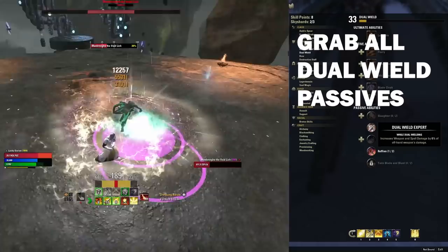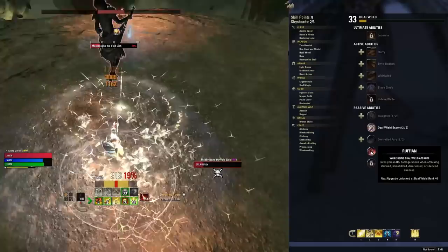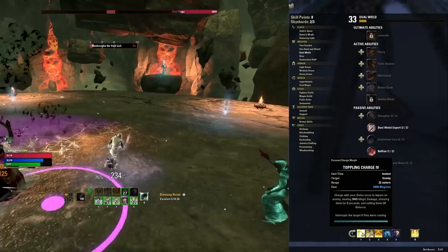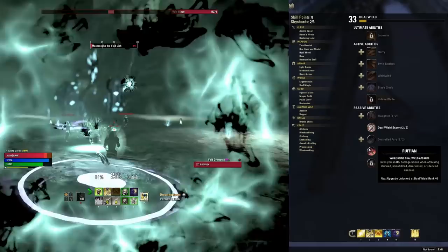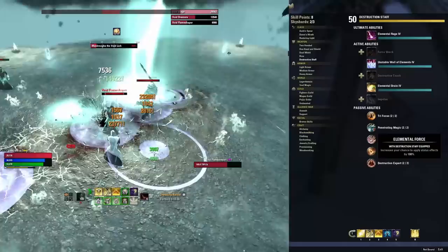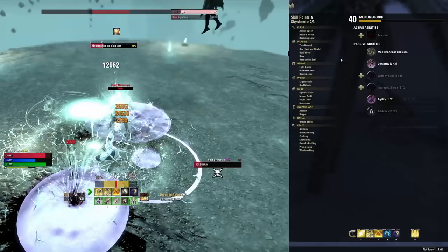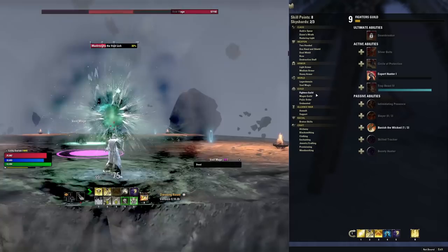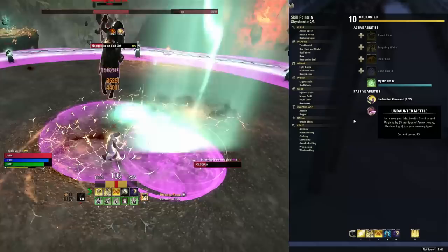In the Dual Wield line, grab Dual Wield Expert, Ruffian, and Twin Blades. This increases spell damage and gives increased damage against stunned, immobilized, disoriented, or silenced enemies — so when you use Toppling Charge to close the gap on an enemy, you'll do 16% more damage to them thanks to Ruffian. Twin Blades, because we're using dual daggers, greatly increases our critical chance. On the back bar we're using a Destruction Staff, so grab all the Destruction Staff passives. We're wearing mostly light armor, so grab all the light armor passives, but we're also wearing a couple of medium armor pieces — grab Dexterity for increased critical damage and Agility for increased spell damage. Also grab all Fighter's Guild and Mage's Guild passives since we have abilities from both slotted.